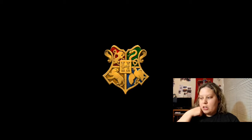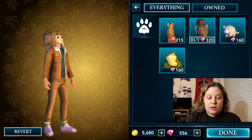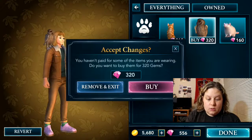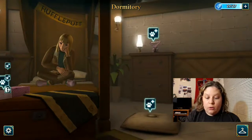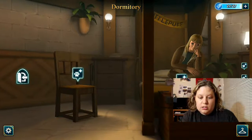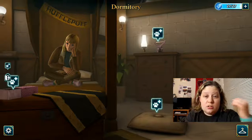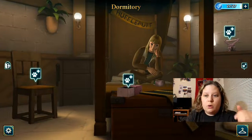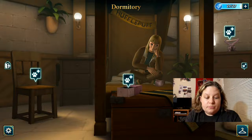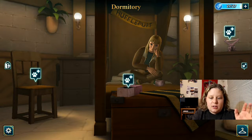So we're going to go to our dormitory and get a pet. It looks like you can have multiple pets because there's a spot for the owl, a pillow on the ground, and a box for a rat or toad, and then there's a seat. Any of these spots are where you can pick. You can also find pets around the map — there's a little owl at the training grounds for flying lessons, and a rat on one of the floors.